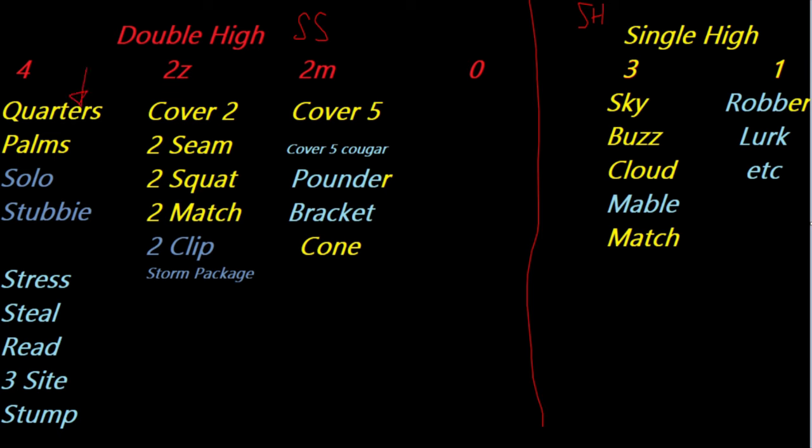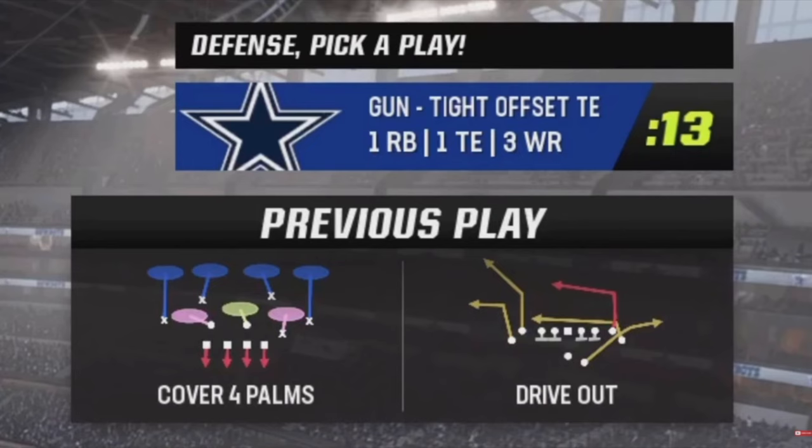The benefit of split safety is we can play one defensive style on one side and a totally different structure on the other. We can play a form of quarters on one half and cover two on the other - that's where you get cover six, cover nine. Or quarters on one side and two-match on the other, or quarters and cover five, etc. The problem with single high is you can't really play sky on one side and buzz on the other the way you can with double high.